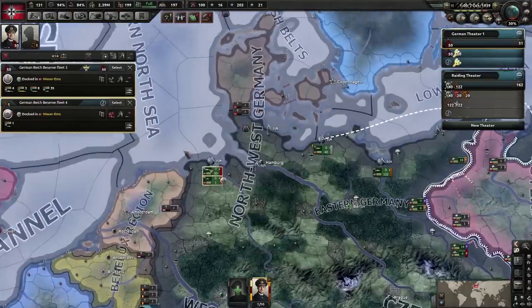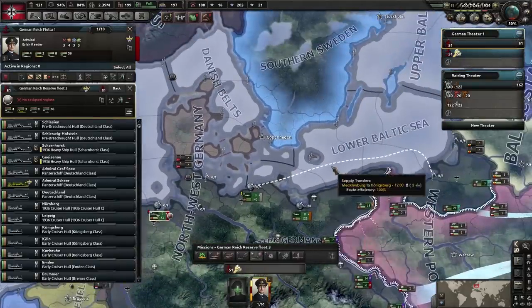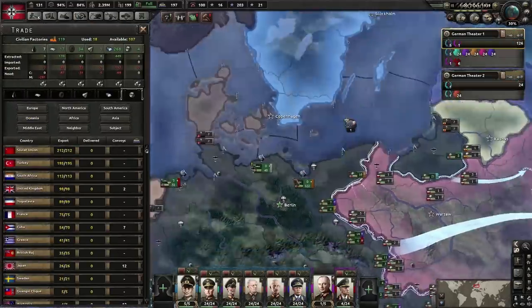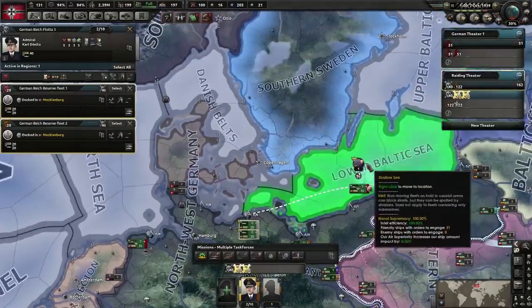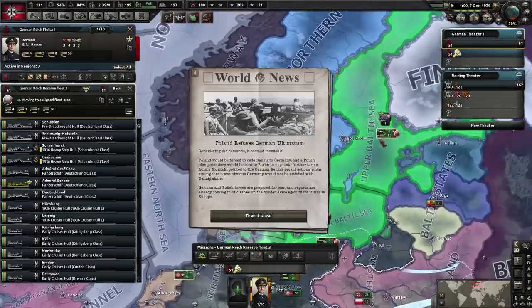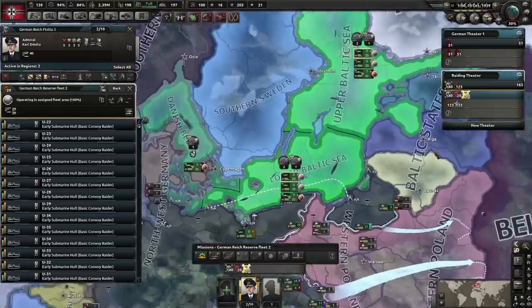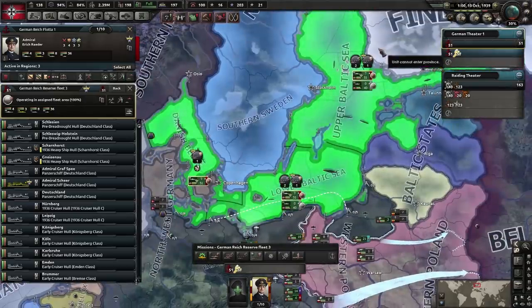We've got a separate destroyer fleet here — we're going to merge those up and then put our fleet on escort. We haven't got any trade at the moment so we don't need to defend any convoys, but we are going to make sure we convoy raid this area as much as possible. There's one fleet on an escort job within these three sea zones.